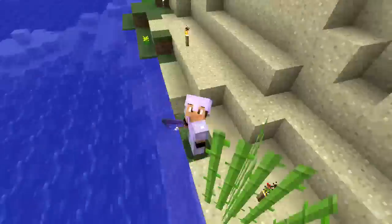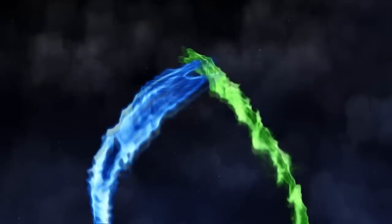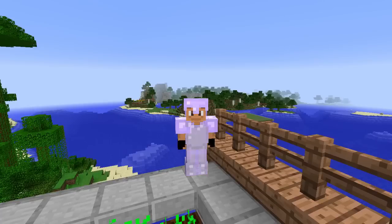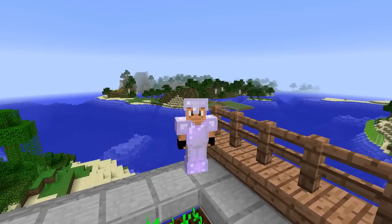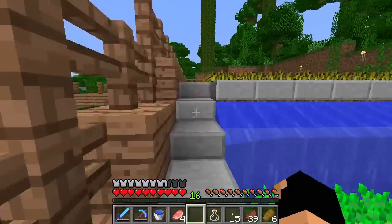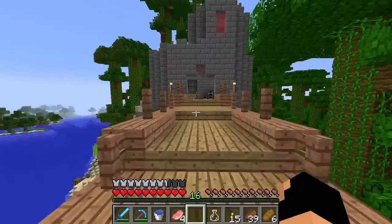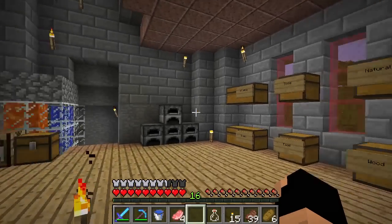Hey everybody, welcome to another episode of Back to Basics. Today we're going to be covering a few awesome things. If you remember in the last episode, we went ahead and learned how to create some potions, which was very awesome for us. Now we can use those to hopefully get to the ocean monument — they keep changing up the names, I apologize.